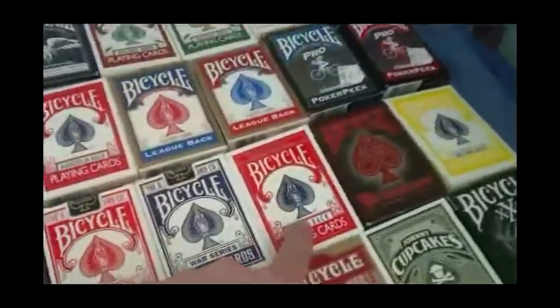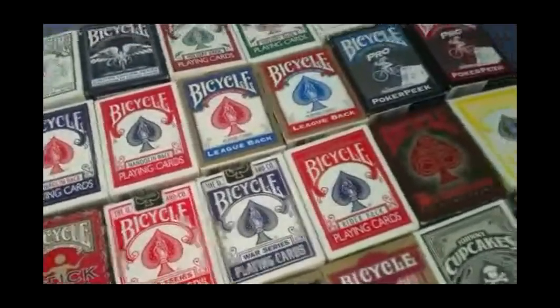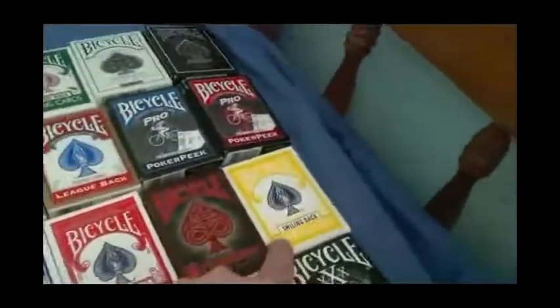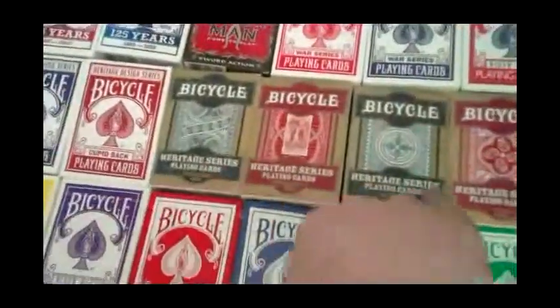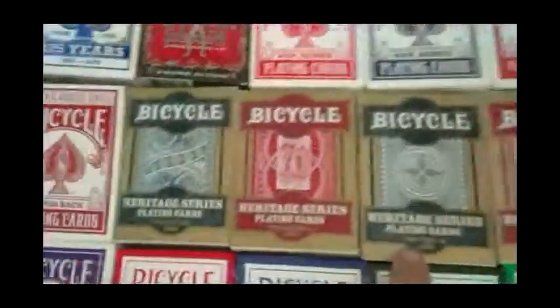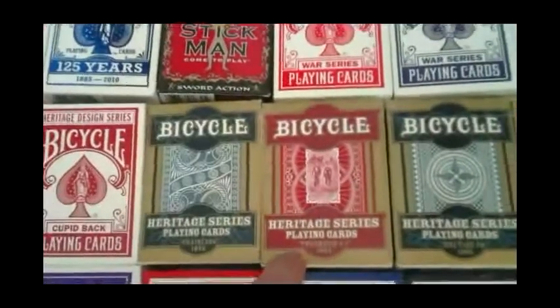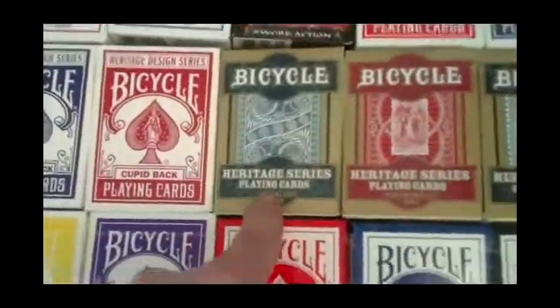This is the Professional Series from Conjuring Arts, in red — it's the only one that comes in. Bicycle Burnstone, Bicycle Smiling Back. The Outlaws deck. Johnny Cupcakes. Then we got the Heritage Series 1 with the Petal in red, Tri-Tiger in blue, Pneumatic number one in red, and Chainless in blue.